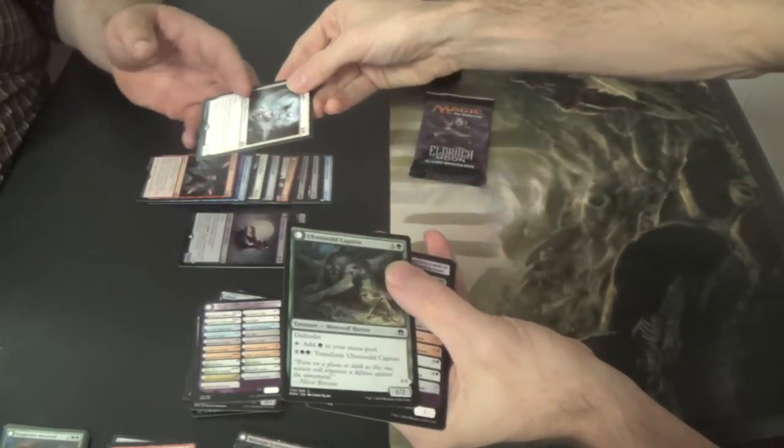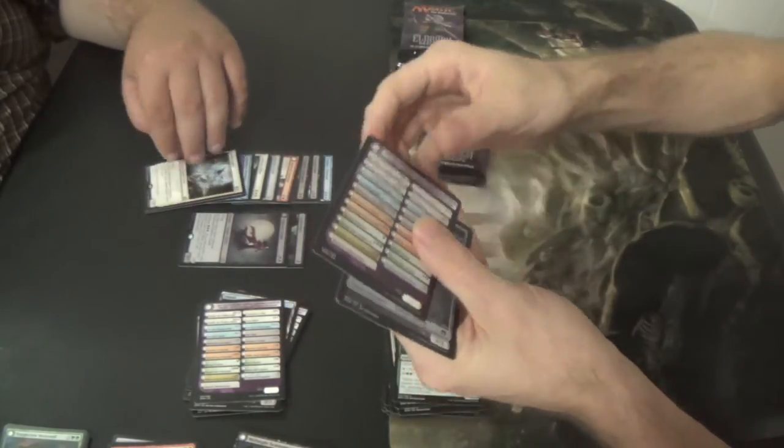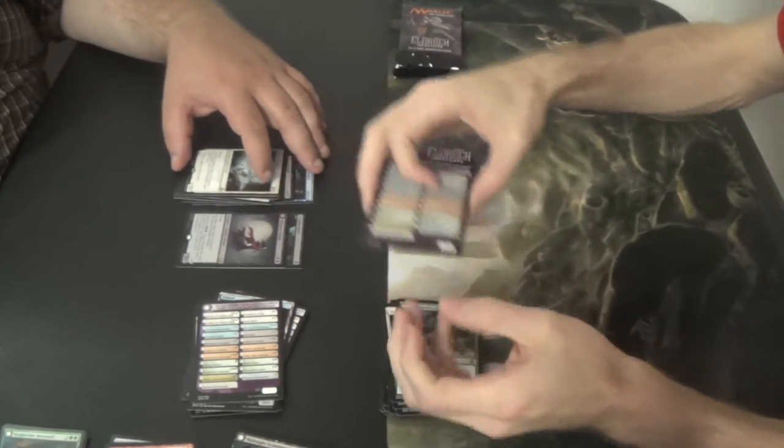Collected Company here, and then another Ulvenwald Captive of course. Aljundi — these ugly, ugly dudes.